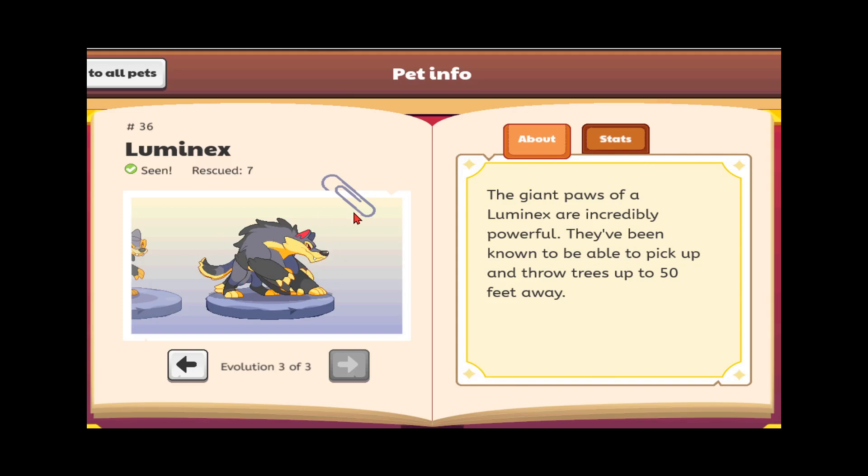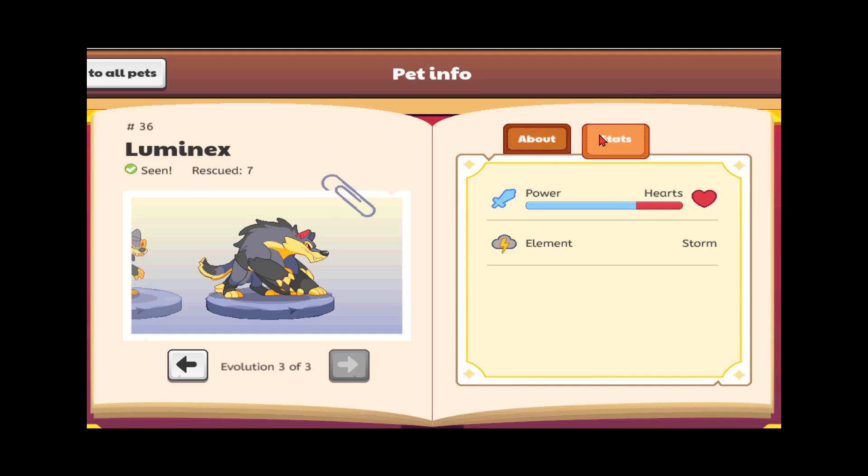Eight paws means there are two Luminex crowded on top of each other, which is super weird. If you keep refreshing the page it doesn't go away, because Prodigy didn't make this as an update — the real Luminex was shown somewhere else and this glitched one just has a flaw. It's like a big angry Luminex turning into a scared wolf.